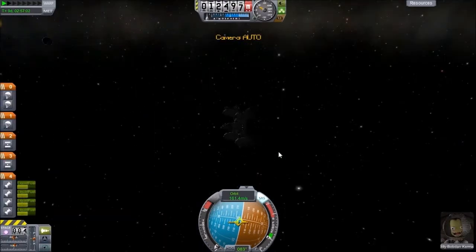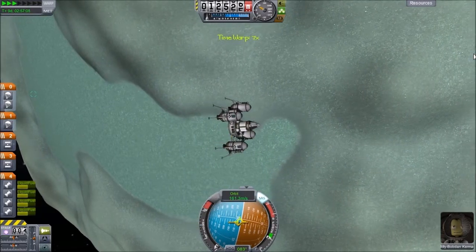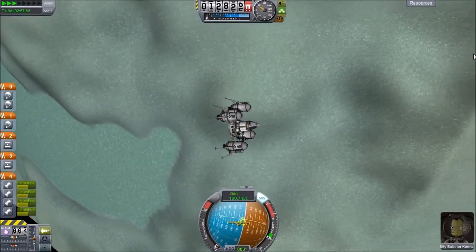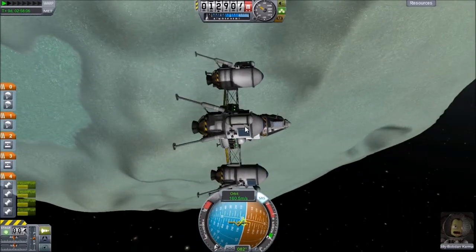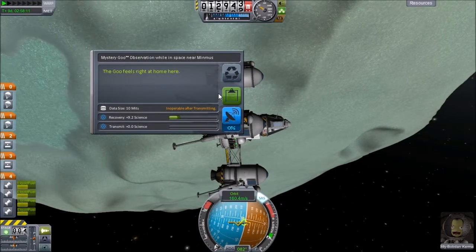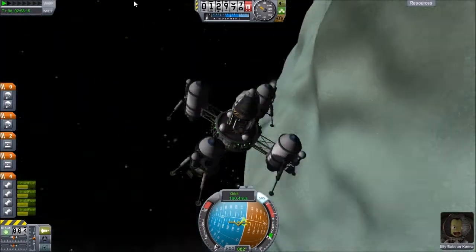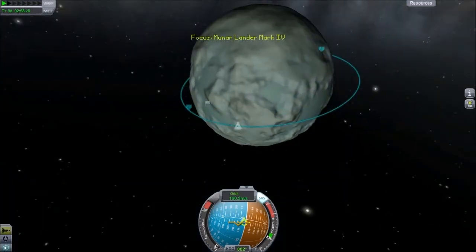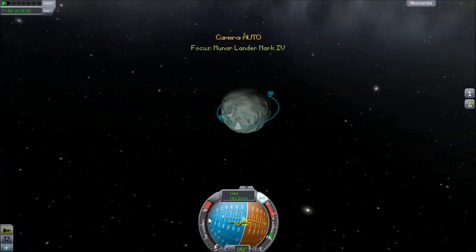So once we get kind of above this part over here I'm going to go ahead and do another mystery goo. That should be good. And that didn't work the way I thought it would, so we're just going to leave it. Alright, so let's go ahead and plan our escape from Minmus. How much fuel do we have? Oh yeah — plenty.